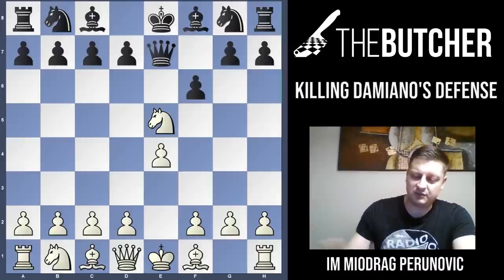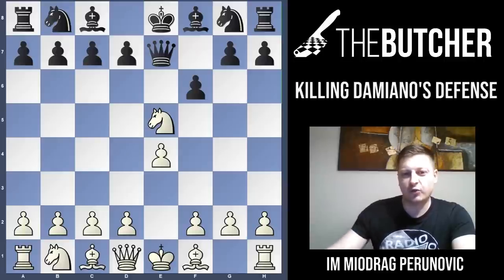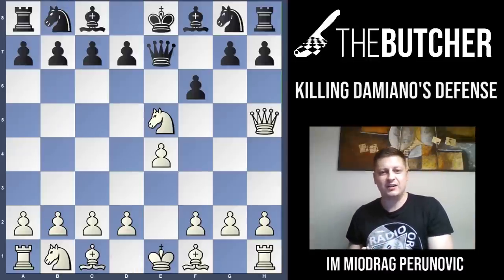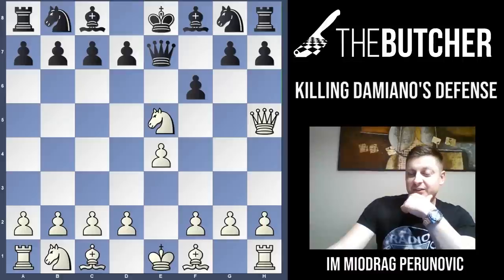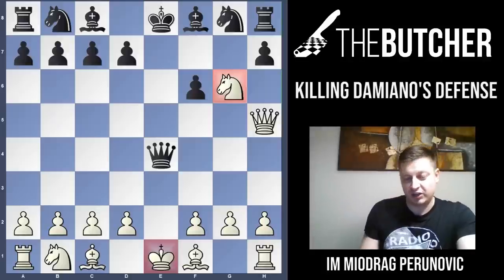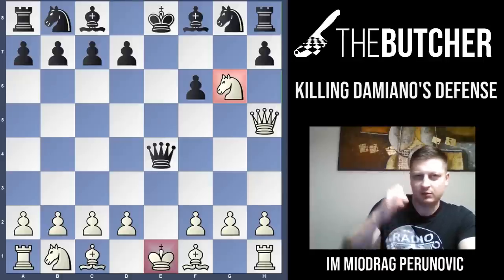Many times when I give this position to my students — previously explaining how to play against Qe7 — they go for Qh5. Please, the Butcher is begging you, do not ever make that mistake. Pause the video and try to find the winning defense for black. Believe it or not, black is winning here! It's not the same position as previously, because when they play g6 — a great defensive resource — and you take on g6, they have Qe4 check with a double attack on the king on e1 and the knight on g6. That is one of the most common mistakes by white players. Do not ever make it.